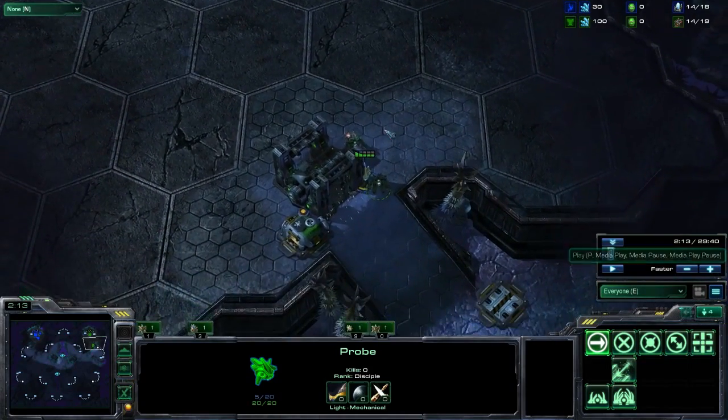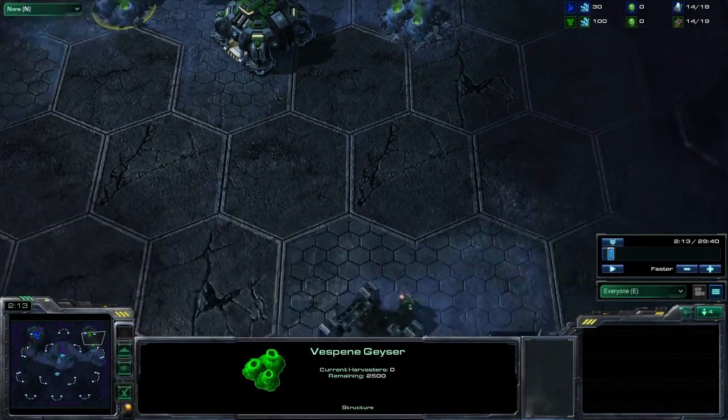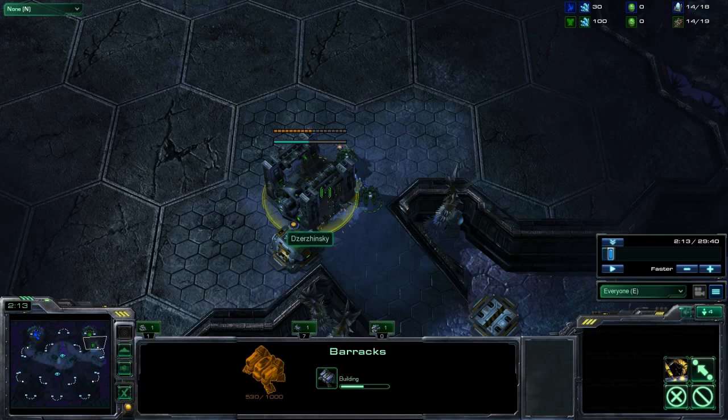First off, if you're scouting against a Terran and you see that they haven't taken either of their gases, or you actually see them building a second Marine out of their barracks without getting a Tech Lab or Reactor, then you're safe to pressure with your Stalker.